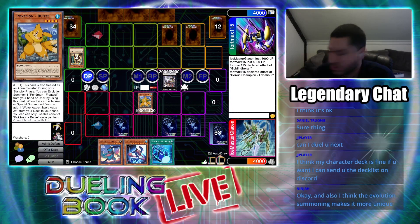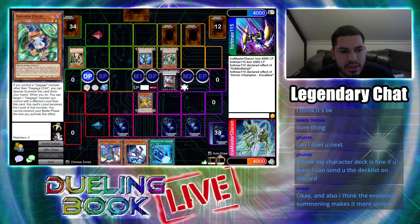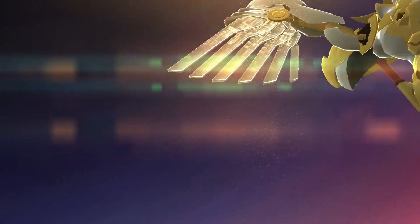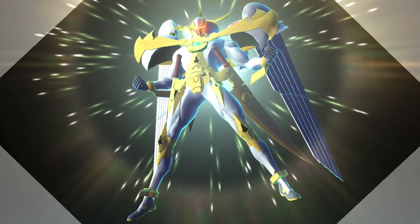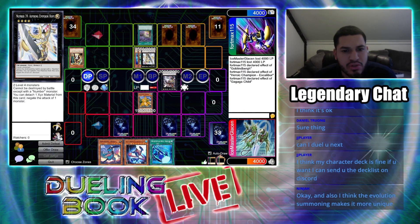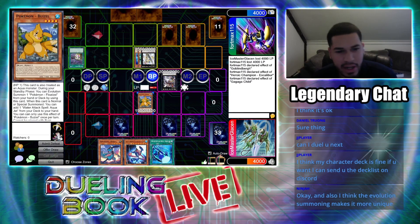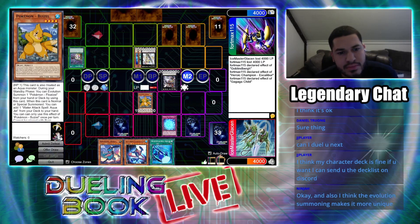I Normal Summon Gagaga Magician. Due to the fact I control a Gagaga monster, I can Special Summon Gagaga Child in attack position. I activate his effect so he now has the same level as Gagaga Magician. I overlay the two to Xyz Summon Number 39, Utopia. I activate the spell card Xyz Trigger — now I can draw two. Utopia attacks your Weasel. I activate my trap card — Defense Trap Protect. I target a Pokemon I control and equip it to that monster. The equipped monster does not lose any HP, I take no battle damage from battles involving it, and at the end phase it's sent to the graveyard. So this turn you can't kill it. Fine — I set a card face down and end my turn.